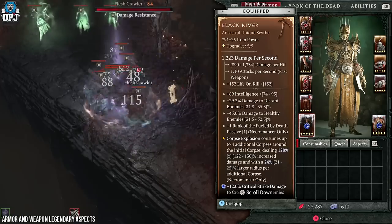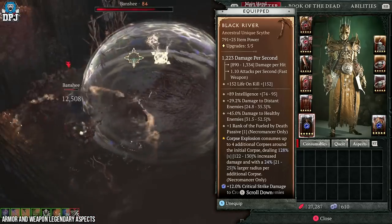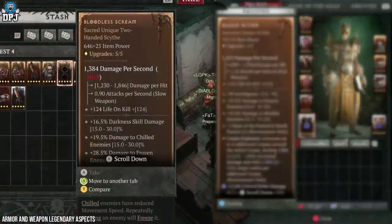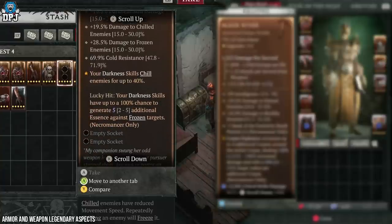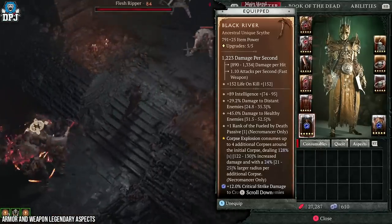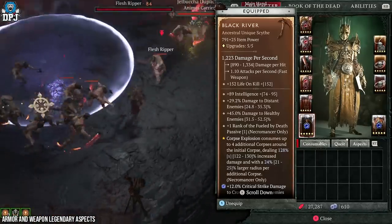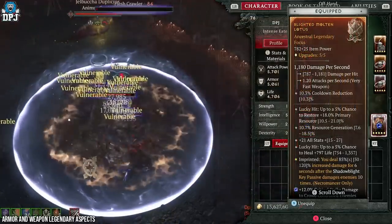I haven't always used Black River — before I was using the Bloodless Scream unique, which I've had since around world tier 3. With this, your darkness skills chill enemies up to 40% with lucky hit, and darkness skills have up to 100% chance to generate essence against frozen targets. Although it's a great weapon for this build, it falls massively in comparison to the Black River. The Black River is your end game goal in this slot.